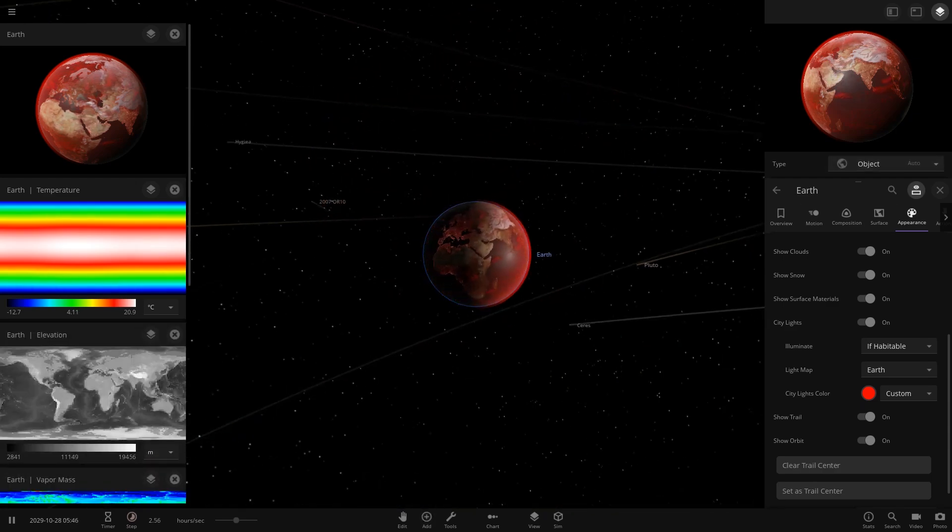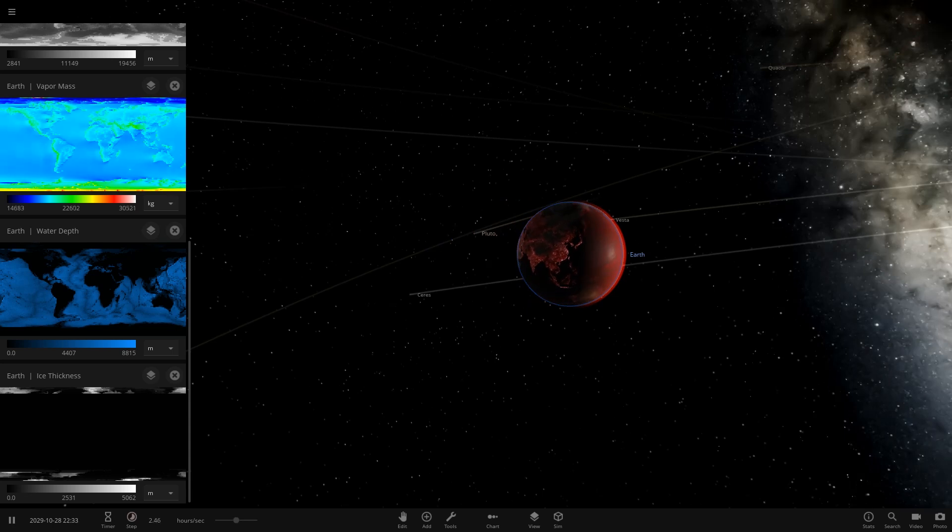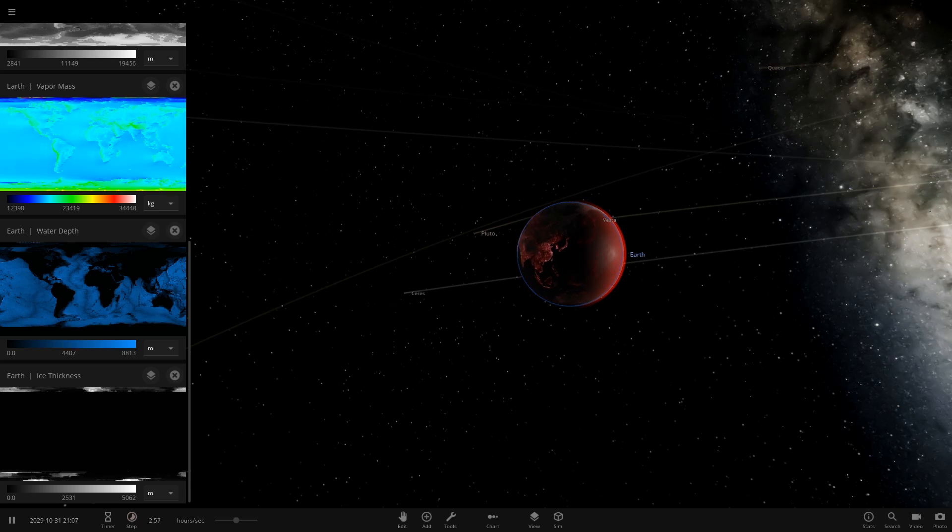That was Update 24 — the Surface Grid. Looking at the history, this was November 2019. We're now into the 2020 era, leaving Update 24 behind. Going to February 2020 we have the retrospective of 2019. Then jumping to March 2020, that's Update 25 — the Tidal Heat update — which brings significant improvements to temperature and surface simulation stability and accuracy.